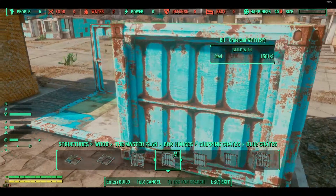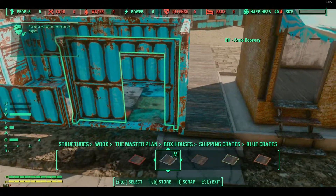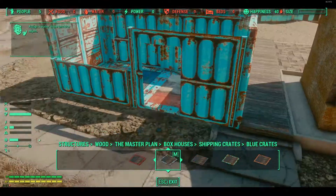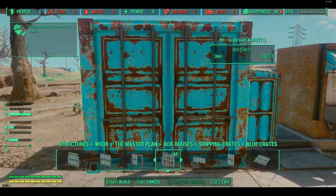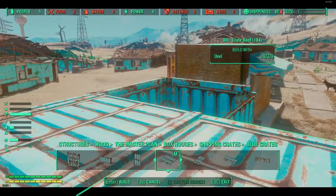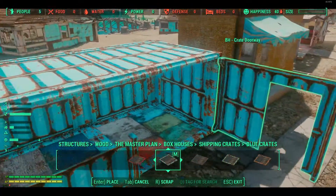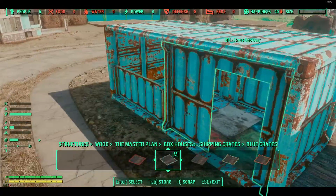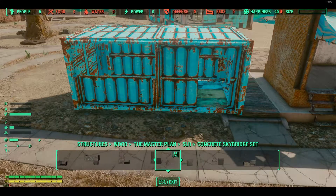These pieces are awesome. I've never really built with these box car pieces before. I know the base game has the industrial set that you can use — they're okay, but this is just a bit more. There are different pieces that you can use, whereas the vanilla one is essentially just a box car and you can put a wall on it or leave it. I like this because I can customize it a little bit — we've got a dropped window. And seeing as we're essentially in a desert Commonwealth, this works for me.